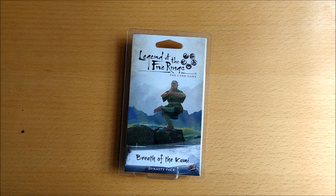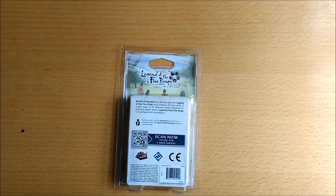Greetings Samurai and welcome to this unboxing video for Breath of the Kami, which is the first dynasty pack in the elemental cycle for Legend of the Five Rings, the living card game. Like the previous cycle, this is another 60 card dynasty pack consisting of three copies of 20 different cards spread amongst the seven clans plus a couple of neutrals thrown in as well.